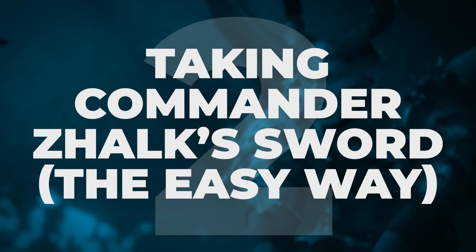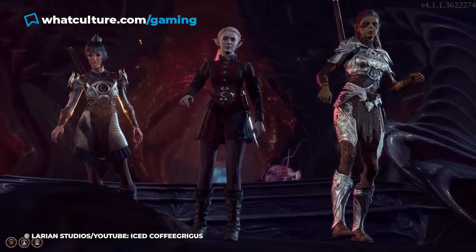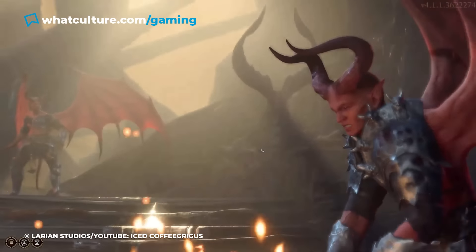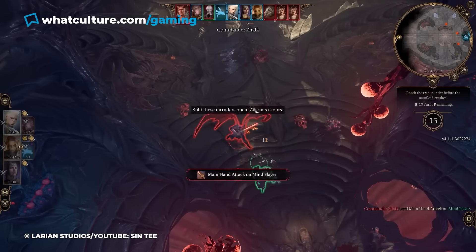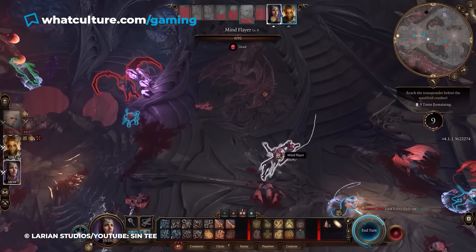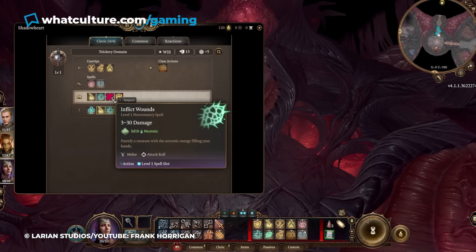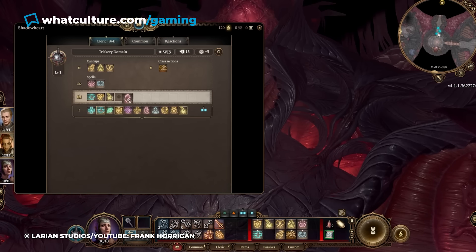Number 2: Taking Commander Zhalk's sword the easy way. Just about the first secret you encounter in Baldur's Gate 3 — or at least the one all your friends will make sure you know — is that the devil Commander Zhalk can actually be defeated in the game's first area. The sword he drops is really good, but the battle is a pain, and the game just wants you to hurry past him. There's no need to wear your party out though. Shadowheart has a Command spell called Drop that you can swap in through your menu, which makes the big red guy drop the sword — so if you just want to pick it up and head on out, you absolutely can.